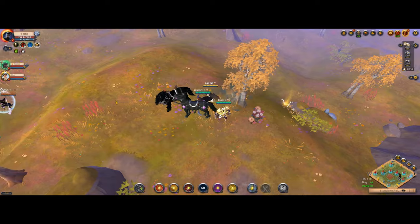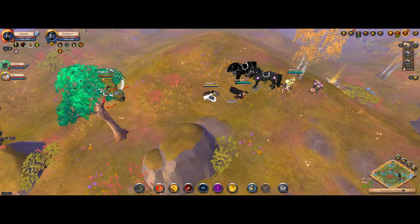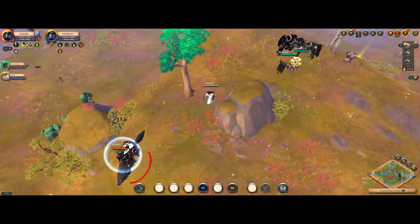So this is something to put in your arsenal. If you see someone exit a dungeon, you now know that their bubble will pop soon. So catch them, like I did here.